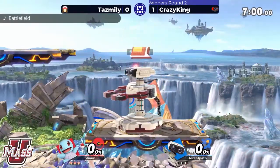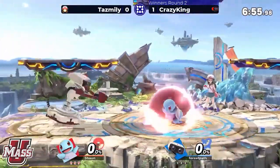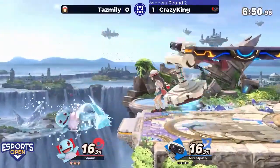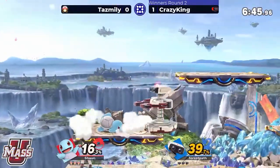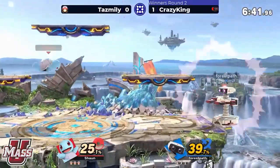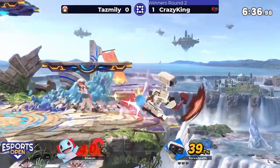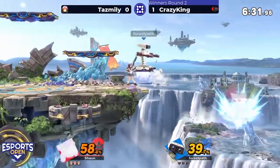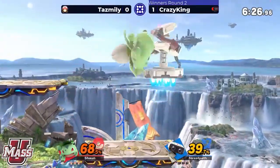Taz Millie counter-picks into Battlefield. Platform camping can certainly be part of Squirtle's game plan — all those aerials are super quick, so if you're trying to challenge Squirtle in the air, more likely than not Squirtle's aerial is going to come out faster. Side-B into the gyro, but that slows Squirtle down enough for ROB to punish. That might have KO'd if it were just a little closer to the blast zone — very scary.